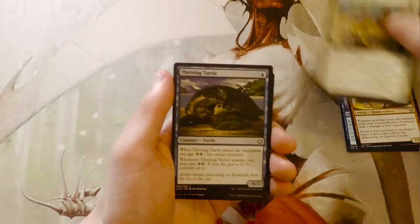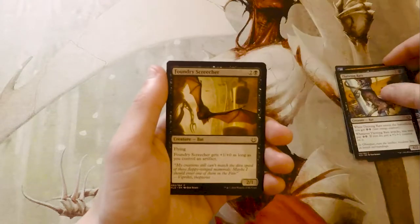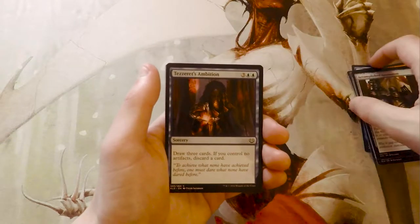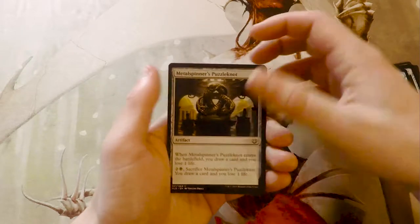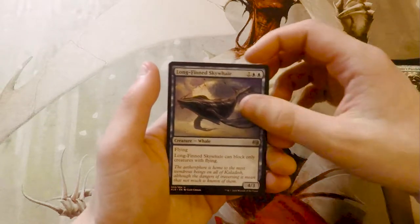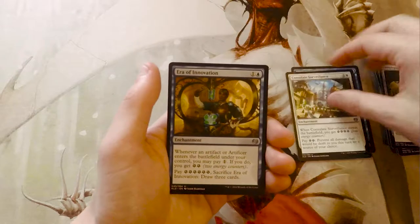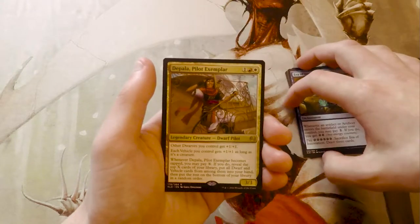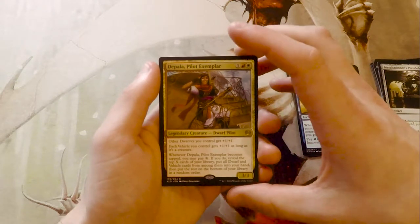Reckless Fire Weaver — again most of these cards have that inking problem. Herald of the Fair, Thriving Turtle, Thriving Rats, Foundry Screecher, Accomplished Automaton, Tezzeret's Ambition, Metal Spinner's Puzzle Knot — this is part of a cycle. Our first uncommon is Lathnu Sailback — Consulate Surveillance, Era of Innovation.